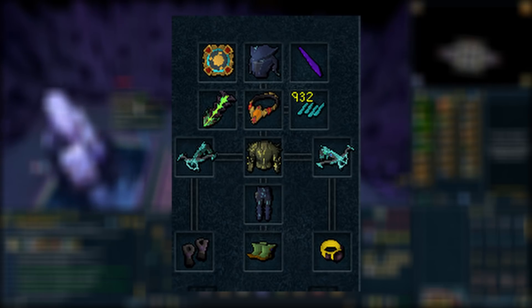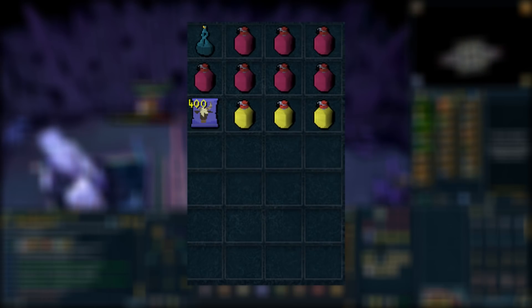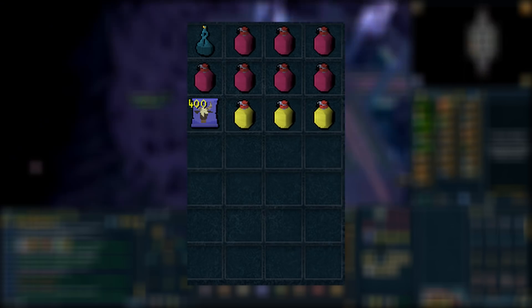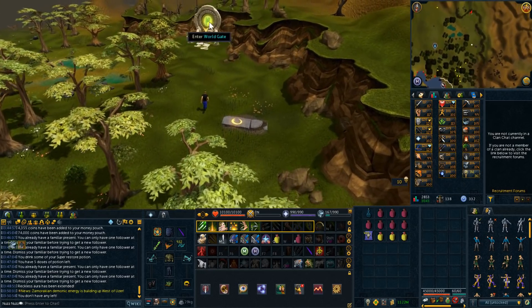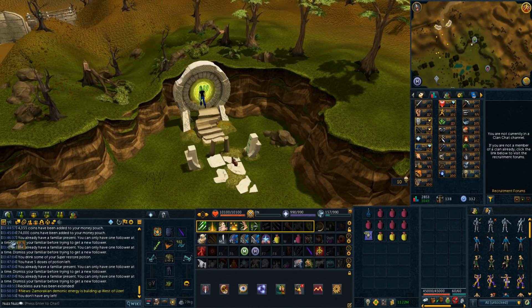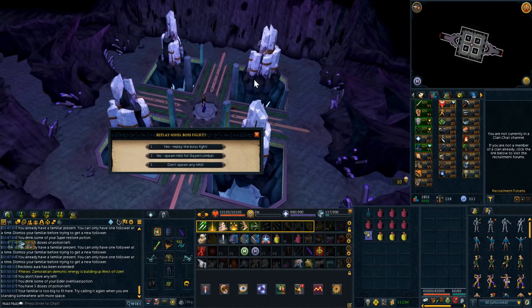I ended up using the reckless aura for this video. For your inventory you'll want a pack yak with winter storage scrolls, overloads, a bit of brews and restores for your prayer and health, you can bring a little bit of food if you want, an enhanced Excalibur is also good for some free heals if you have it, and a charming imp and gold accumulator are really nice to have. Now to get to the Nighills you'll want to go to the Eagles' Peak lodestone and walk south until you get to the world gate. You can also use your sixth age circuit to teleport there. Once you get to the world gate you'll want to quick dial it to Freneskae and then travel to the pit. Once you're at the pit you will stand in the middle and select summon Nighills for slayer.